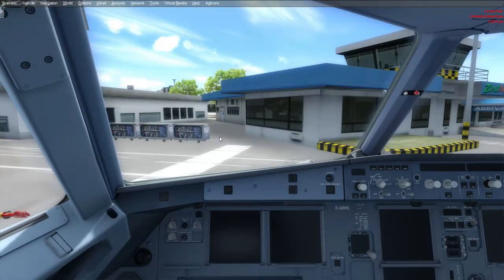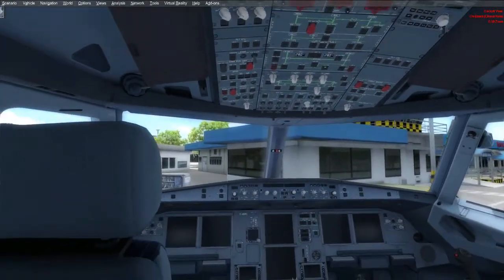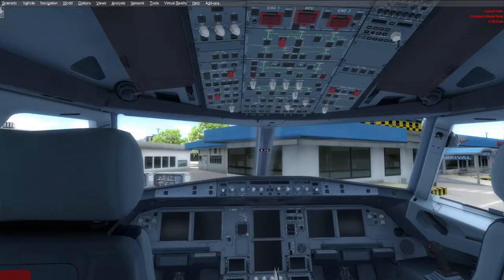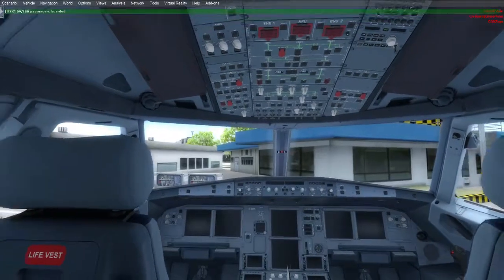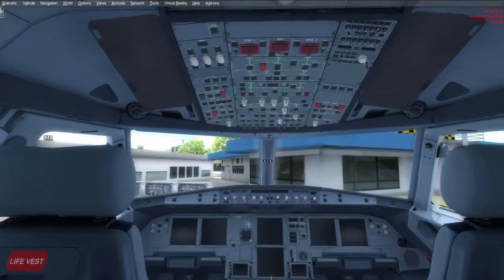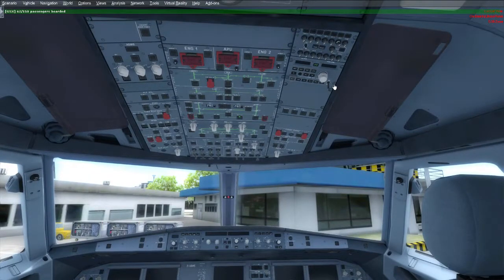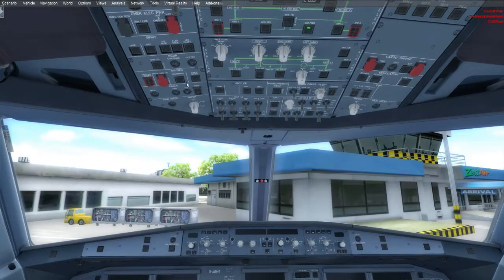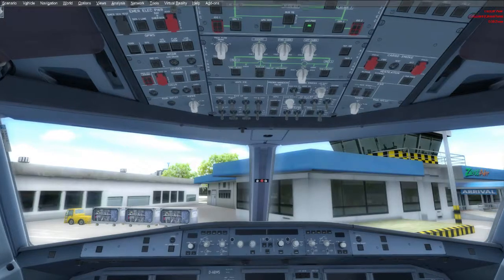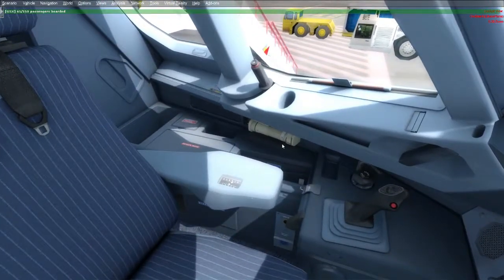Welcome sa loob ng ating Aerosoft Airbus Professional. Let me give you a quick tour of our cockpit. By the way, the camera add-on I'm using is called ChasePlane. Compared to the previous version of the Aerosoft Airbus, may mga nadagdag na clickable switches and buttons here — like this radio panel. Previously, this wasn't in the checklist. Also the cockpit voice recorder and the oxygen crew supply with oxygen mask are now here as well.